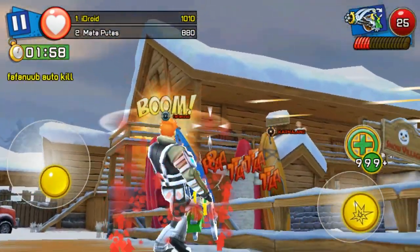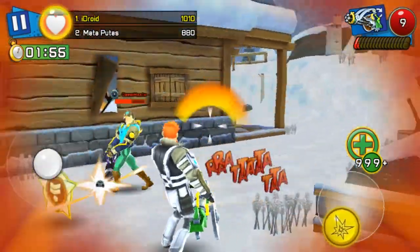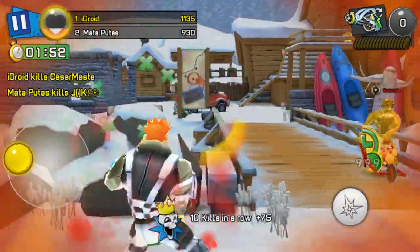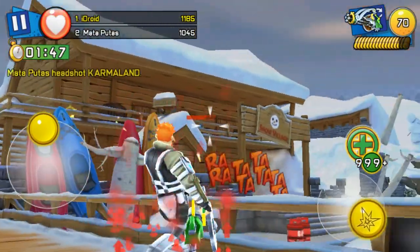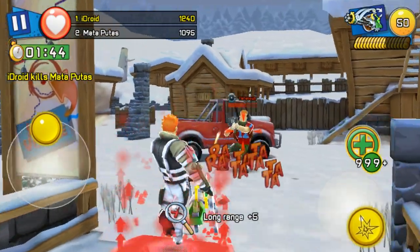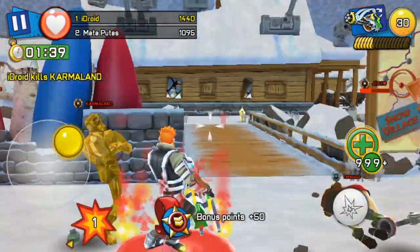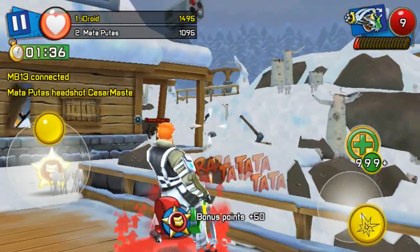Grenades also do little damage because these pants have explosive reduction as well, so explosives do even less damage than they already do with just the health build. This guy was using explosives too — you'd normally one-shot with that, but he can't even three-shot me. And with the rocket launcher, I was able to kill him easily.